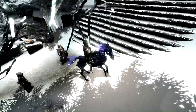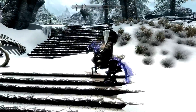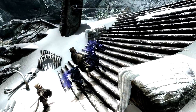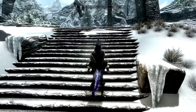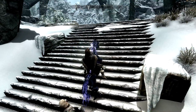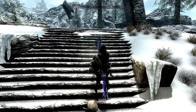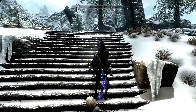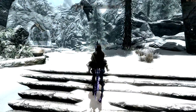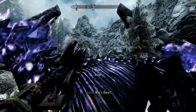Here we are at Ancient's Ascent. Now, if you remember, we did fight a dragon once at this word wall. Let me show you what's up there. If you look in the top part of my screen, there is a dragon roosting up there again. This is really strange. First of all, I picked the wrong place — we can't get out of Ancient's Ascent. It's like a completely isolated location. But I noticed there's another word available, so we're going to fight this dragon to get it. Alright, let's do it.